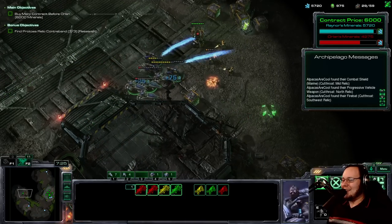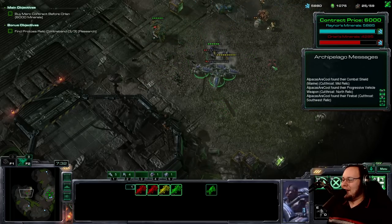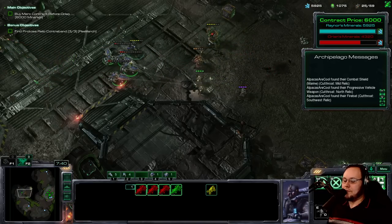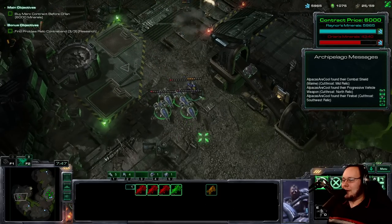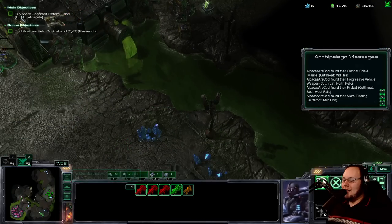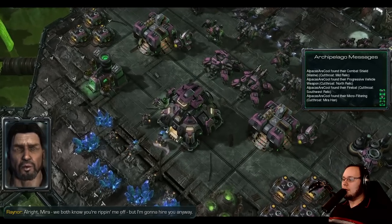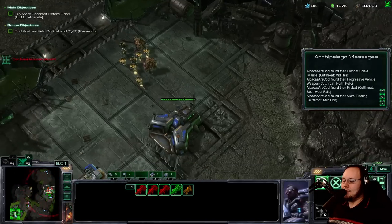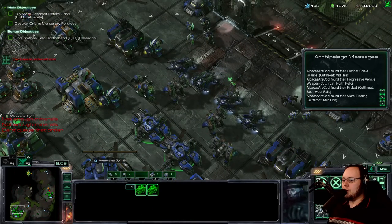Let's hit the 6,000 so that we recruit Mira, and then we can figure out what to do after that. We actually have some really good tools for ending this mission. Keep bopping these guys backwards. Get wrecked, Firebat — maybe next time you'll join my team. There we go, we got her. And we got microfiltering — that will allow me to get more raids.